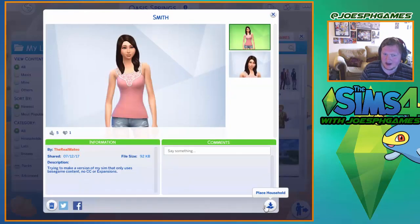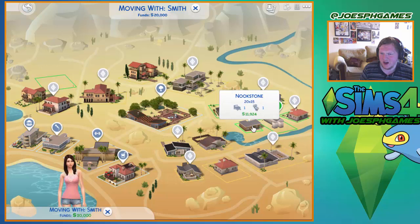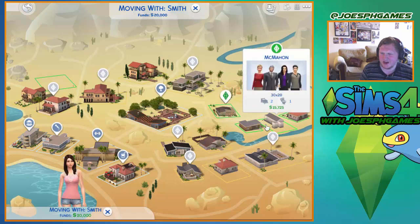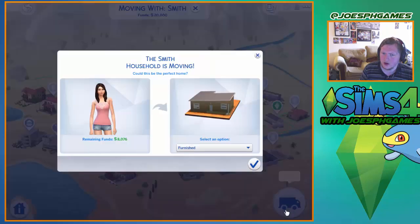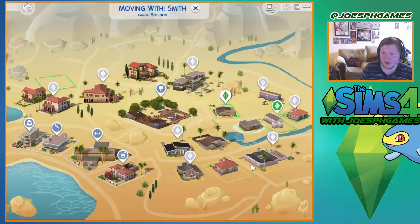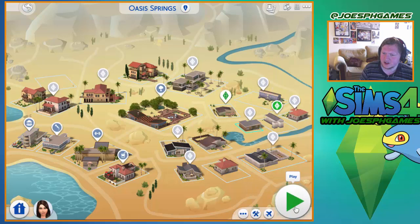Today I am bringing in this sim - I am bringing in Mateo, which is Smith's household and Mateo sim. Where do I want to move Mateo to? I want to move Mateo to this house here. Do I want it furnished or unfurnished? Unfurnished - I can buy a lot more better stuff that way. So I'm gonna unfurnish it and go into the play option.